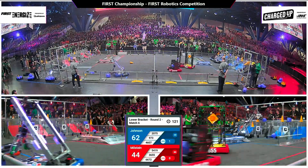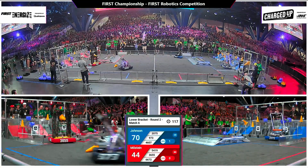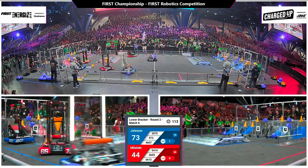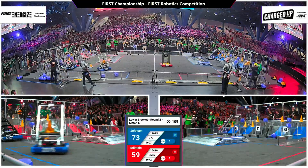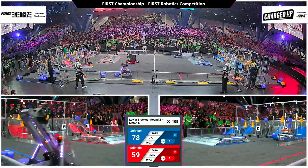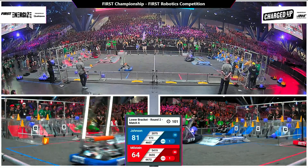Up and over the gray box, the cone and the cube find their landing thanks to the two alliance partners working in tandem. A quick pop off of the cube and it finds its way home on the top row. Their alliance partner 66, 72 arms stretching out. That's Fusion Core — they do indeed have all they need to win this match.